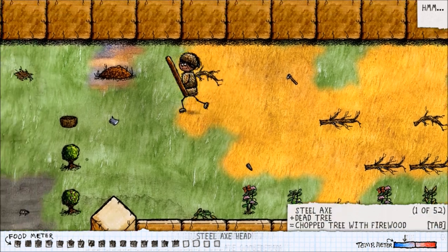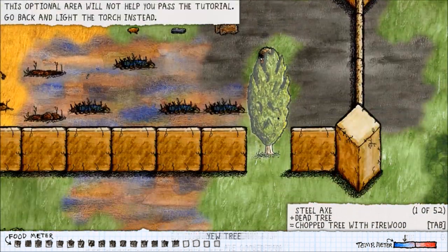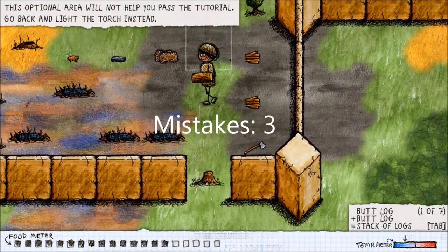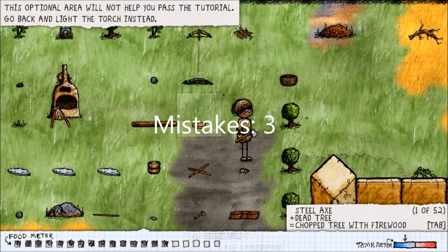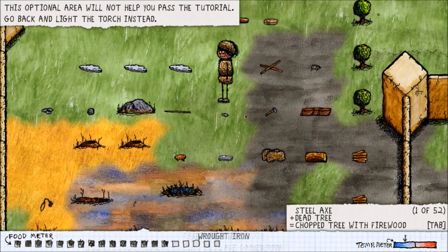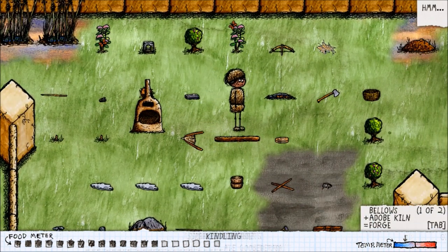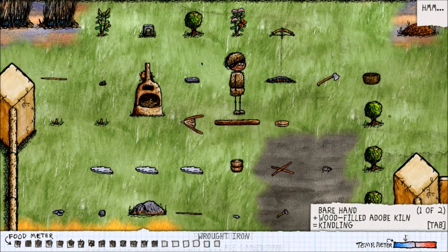We've got our axe head and a long shaft — that creates a steel axe. Now we can go down here and cut it open. Oh — we need the shovel too! We need a shovel to clear out the stump. Well, we've cut down the tree but we need to fire the forge a few more times. I believe we still have enough kindling to do so.